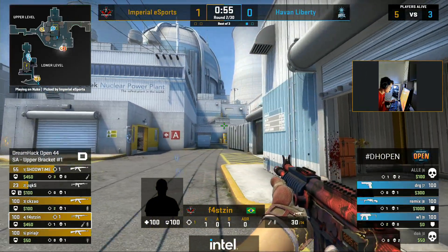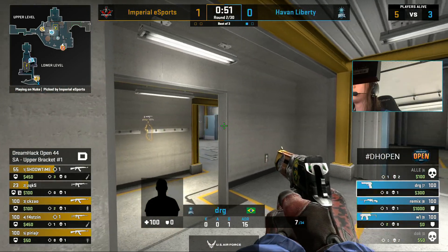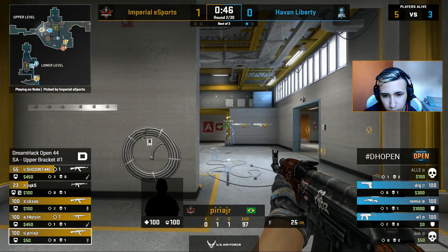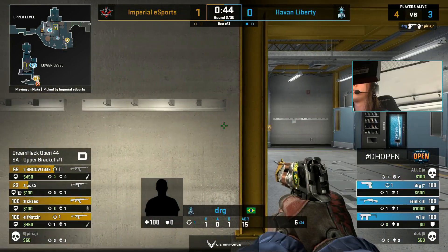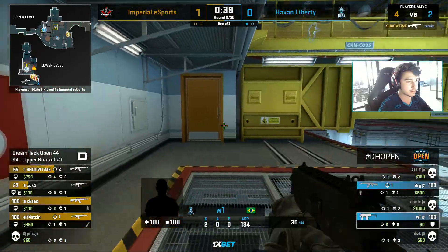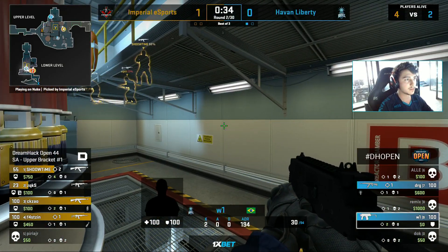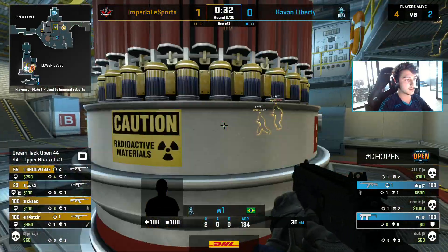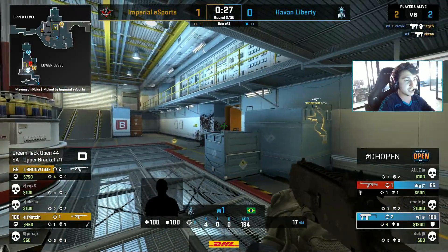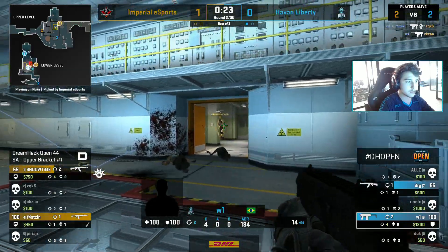Two players have made the rotation down to B for Havan Liberty. The thing about Imperial right now is they haven't fully committed down to B yet. The only player left up on the A side is DRG, and he's about to walk into Lobby. The AK was waiting for him, but the Deagle just snapped his neck off. W1 still sitting on the site, but there are a lot of Imperial players coming his way. The rotate just now arriving — they're not going to clear him. Two kills in the back, and W1 could be about to turn this round.